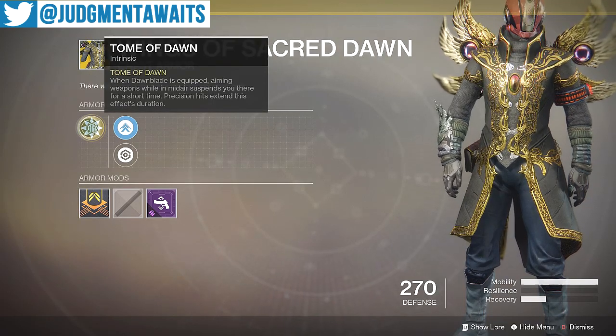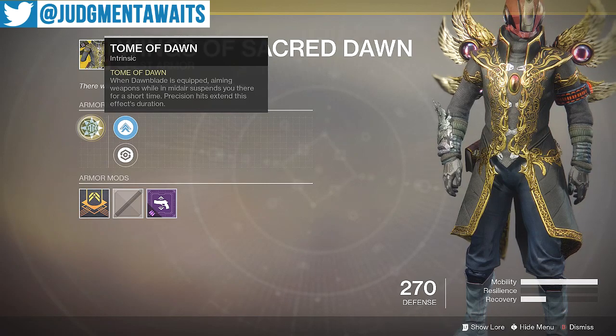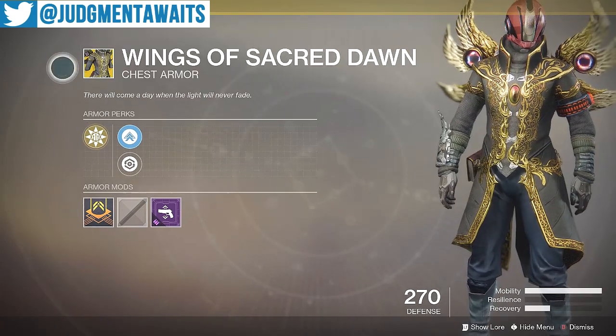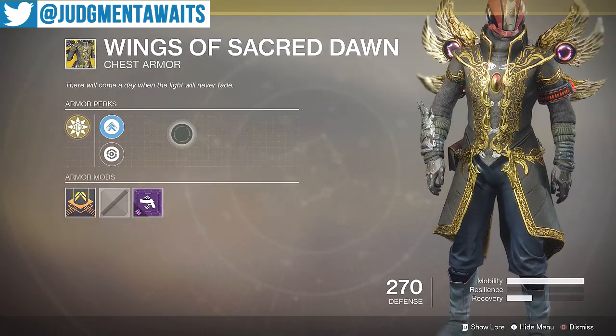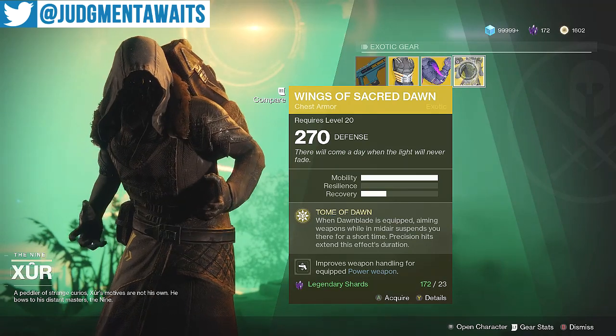Last up for the Warlock, we've got Wings of Sacred Dawn with the Tome of Dawn perk. When Dawnblade is equipped, aiming weapons while in midair suspends you there for a short period of time, and precision hits extend this effect's duration. It's fun to use and catches people off guard, so I definitely like using this as well.